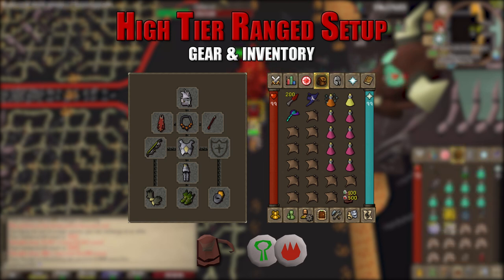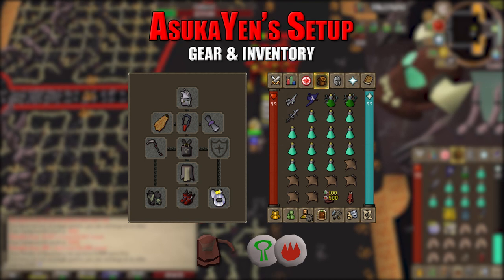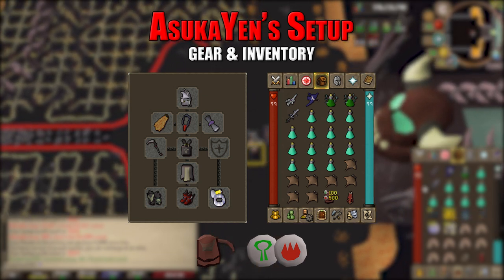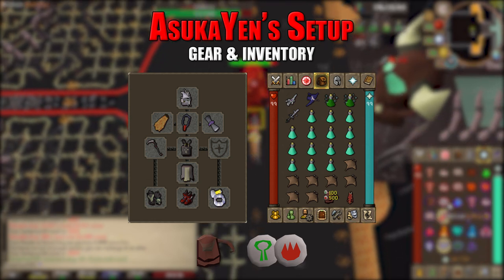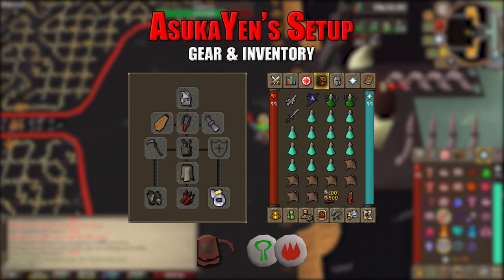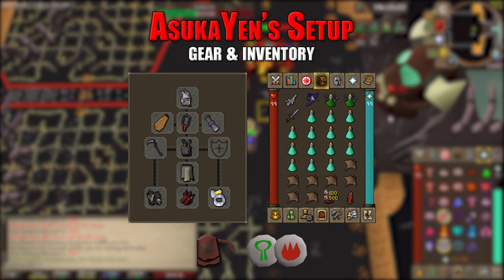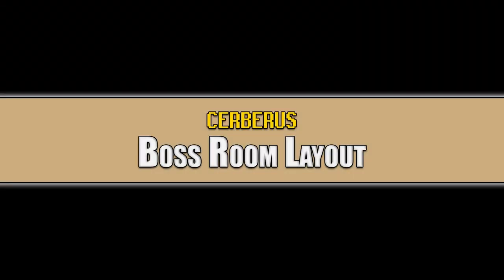My personal setup uses a slayer helmet, fire cape, amulet of blood fury for healing, Rada's blessing, Scythe of Vitur on crush, bandos chestplate and tassets, ferocious gloves, primordial boots, and a berserker's ring imbued. For my ghost switch I use the arc light paired with the spectral spirit shield. My special attack weapon is the bandos godsword — only use that if you're using a scythe without Inquisitors. With Inquisitors and the scythe, swap to dragon claws instead. Inventory: two divine super combat potions, 15 prayer potions, seven manta rays, rune pouch with natures and fires, and the max cape.